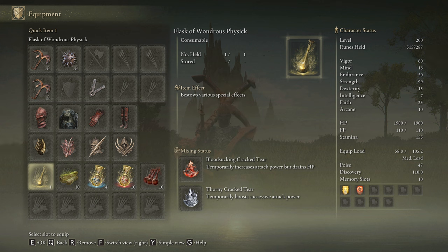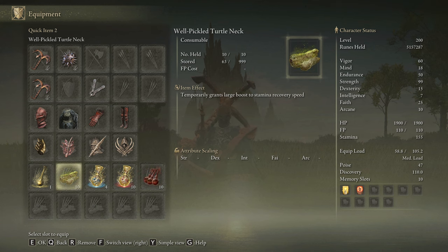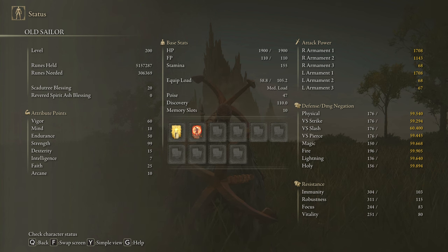But if we want to use the Star Fist mostly, then we will use the entire Rakshasa's Armor Set with the Axe Talisman and the Dagger Talisman combined with the Rotten Winged Sword Insignia and Millicent's Prosthesis. Honestly if you want to get the max damage possible then you should go with the Rusted Anchors. With these weapons we are going to be dealing only physical damage, so our best body buff is going to be Bloodboil Aromatic. If you don't like crafting, feel free to use Flame Grant Me Strength. Be sure to craft some Pickled Turtle Necks to boost your Stamina Recovery Speed. To obtain the max performance we are going to use 60 on Vigor, 80 on Mind, 50 on Endurance, 99 on Strength, only 10 on Dexterity, and 25 on Faith. Golden Vow and Flame Grant Me Strength are going to be our main buffs. Once again we are going to be rocking our Scadutree Blessing on level 20.